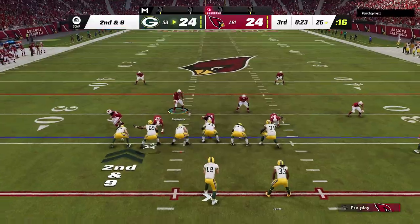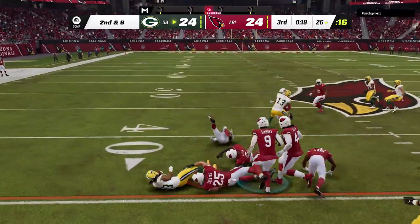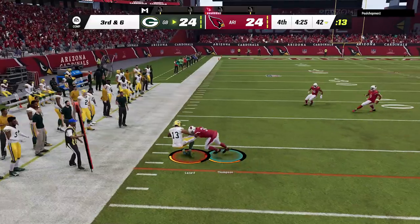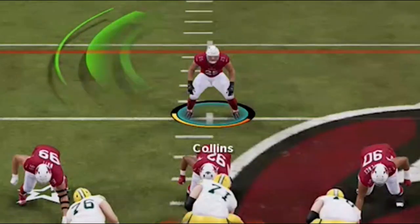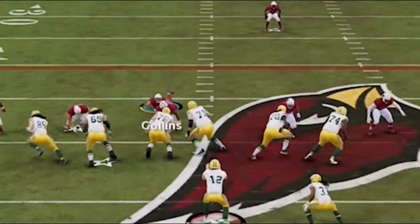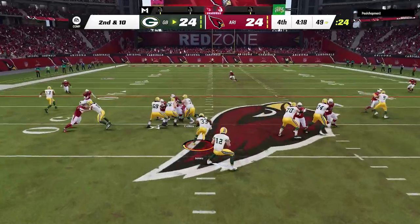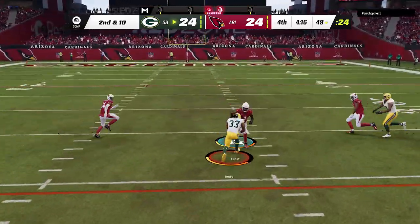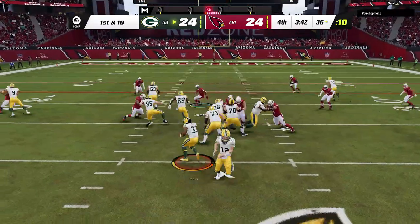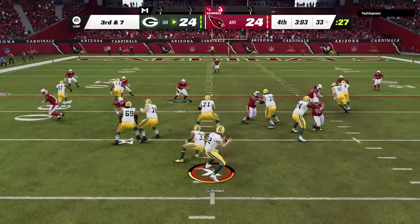Tied up again. On the defensive side, my opponent is just pounding the rock on me and I'm not having a lot of success stopping it. We don't seem to be getting any pressure either because Aaron Rodgers gets the ball out so quick. On third down, I can't believe I didn't hard flat there. Then the Madden BS continues — I was just trying to set up my defense and I guess I hit down on the right stick. The center hiked the ball and it did a cut stick animation, leaving my user useless for the entire play.